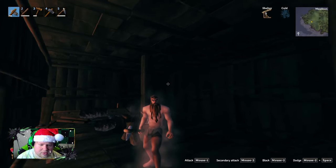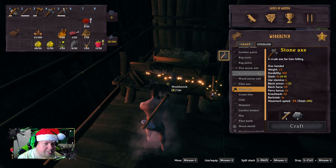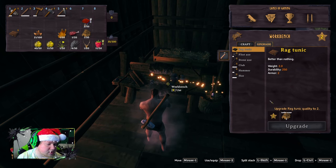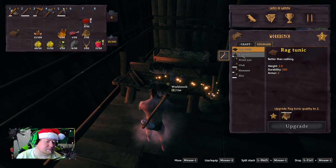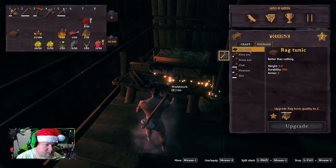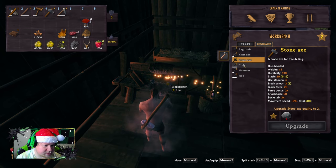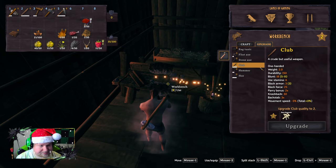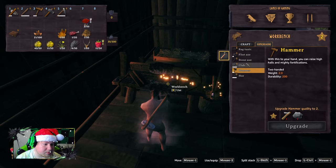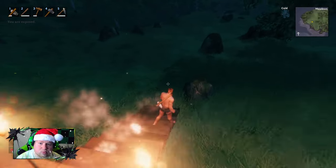Hello everyone and welcome back to another episode of Valheim. Today we are going to be getting places — I have a goal to do some upgrading and get some better materials. Now that we have a level two crafting station, we can get a rag tunic, upgrade our flint pickaxe and stone axe. We can also get some bone fragments and upgrade our club and hammer. I'm going to go gather some materials — I just need some flint and some wood.